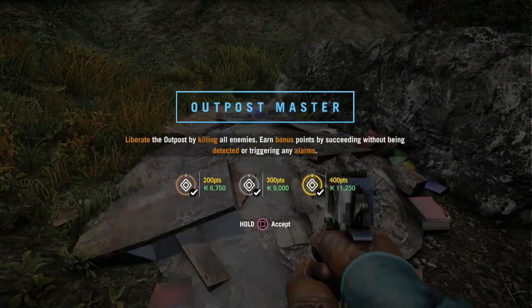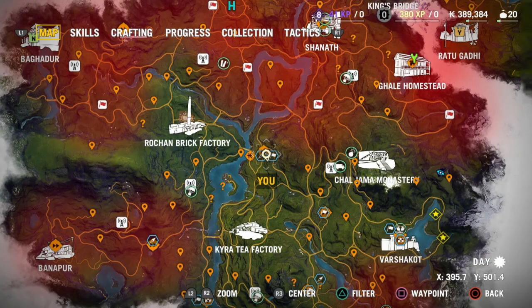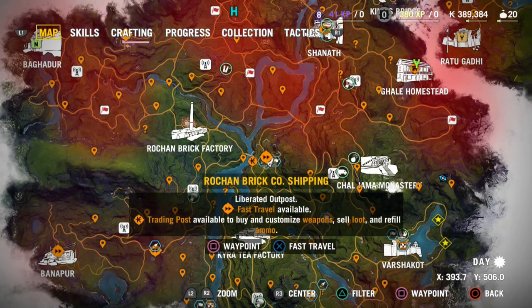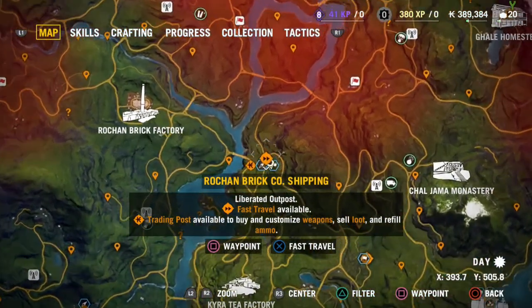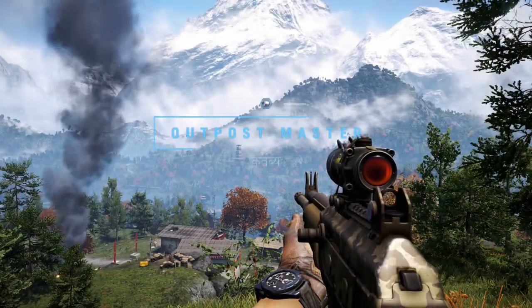So then you're going to want to go to a specific outpost. The outpost that I did this trophy at and how I'm going to be showing you is at the Rochan Brick Co. Shipping. That's the outpost you're going to want to go to. If you've already completed the outpost, just go to the Outpost Masters — you can replay it.